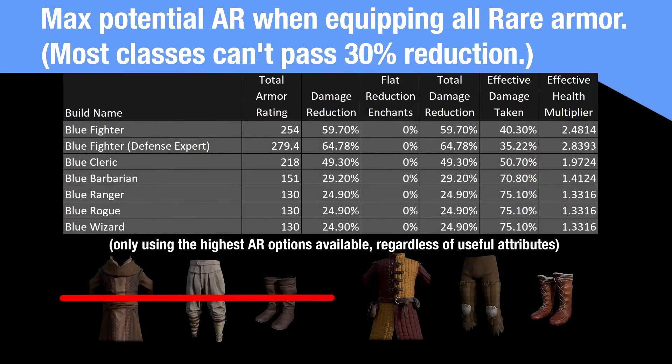I also ran the numbers of a player using all blue armor with the best rolls and defense values in each slot, and it paints a more realistic picture for most of the classes in the game. In this scenario, most classes are unable to scrape past the 25% damage reduction mark, and this is assuming that nobody is running things like lightfoot boots, loose trousers, rawhide gloves, or any other useful alternative armor.